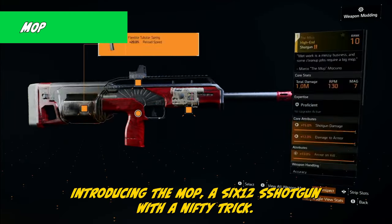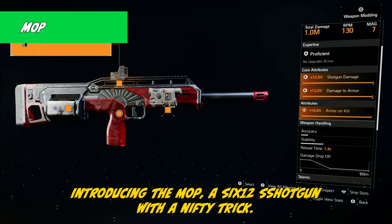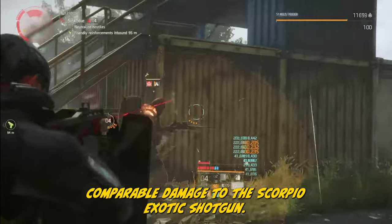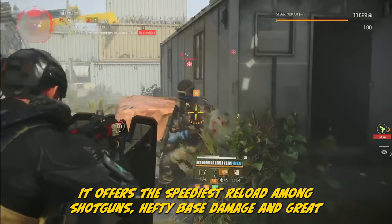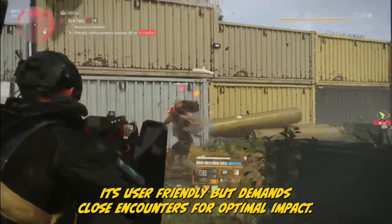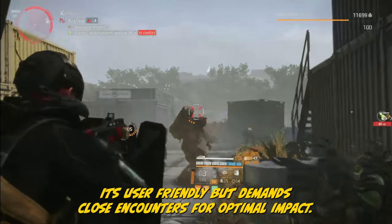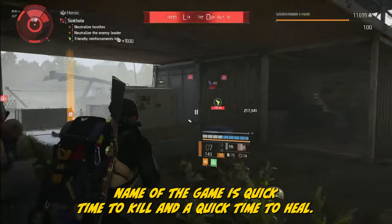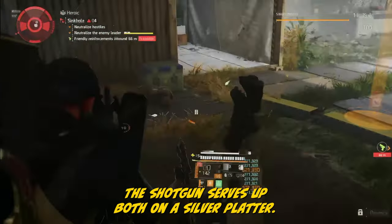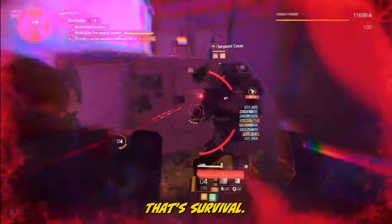Introducing the Mop — a 612 shotgun with a nifty trick: 10% armor on satisfying kills. Down in the Light Zone, it's a treasure. Comparable damage to the Scorpio Exotic shotgun, it offers the speediest reload among shotguns, hefty base damage, and great RPM. It's user-friendly but demands close encounters for optimal impact. The name of the game is quick time to kill and a quick time to heal. The shotgun serves up both on a silver platter — that's survival.